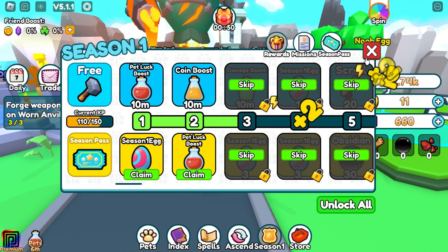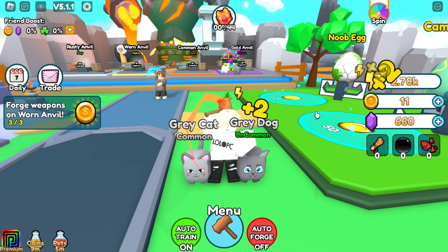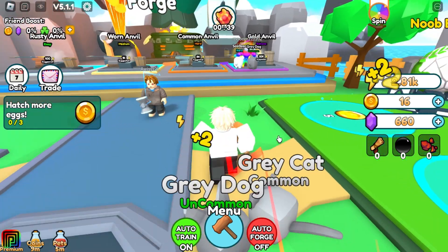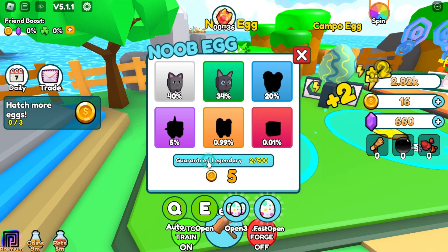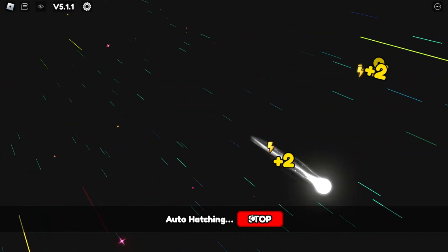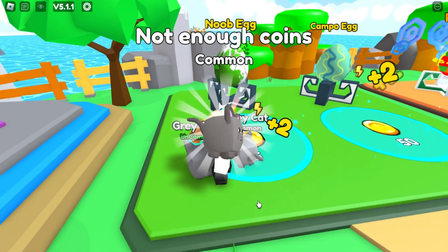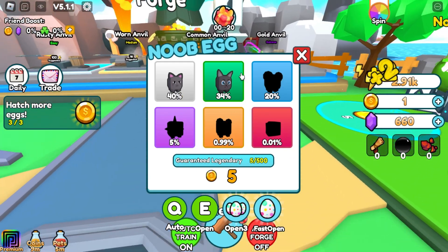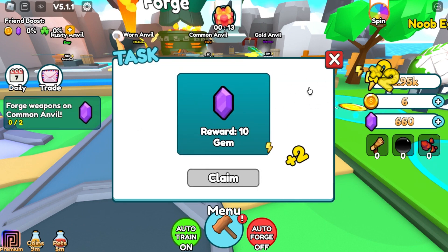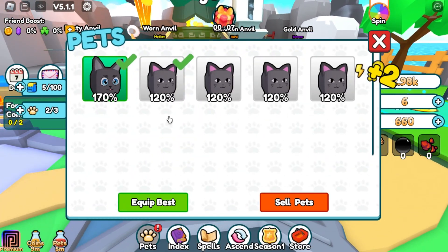Here is the season reward - let's claim it. I'm equipping two of them and still only getting plus two - that's not good. We got another 100. This item gives 40 percent speed. I got the same cat again and again. The next task is to forge a weapon on common and will - that's too hard.